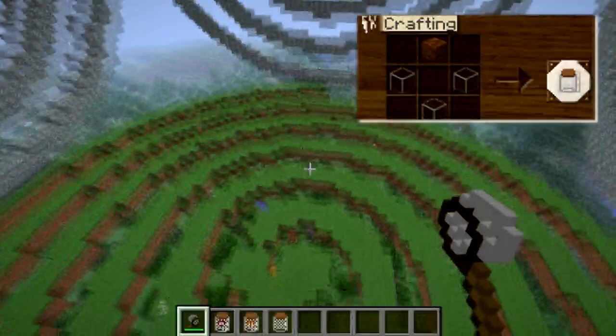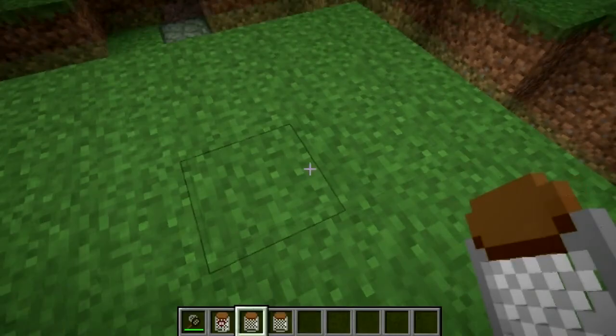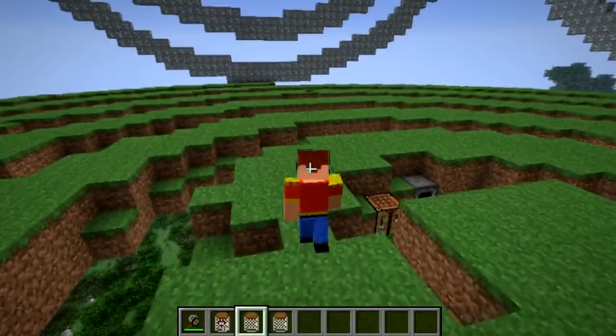It gets gobbled up into the jar and stored away. You can release it and tame it as your pet, or you can just release it into the wild. Once it's tamed, it doesn't really follow you around.